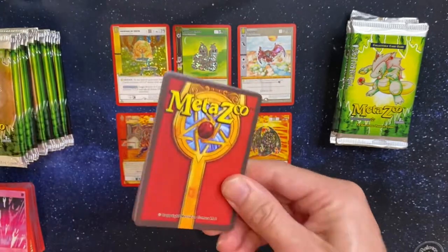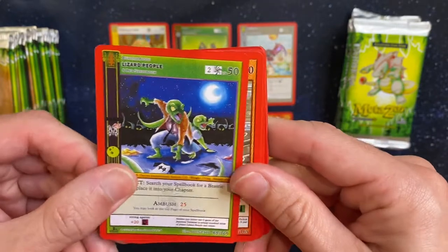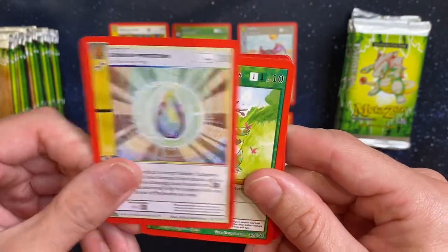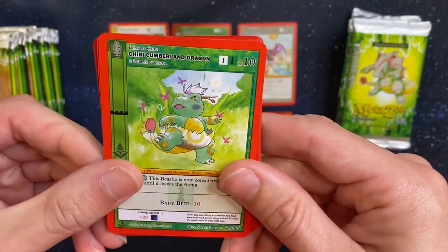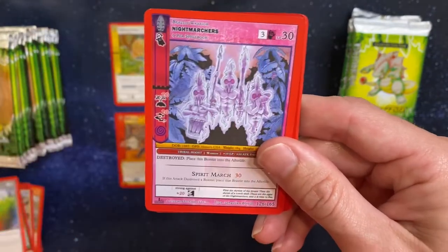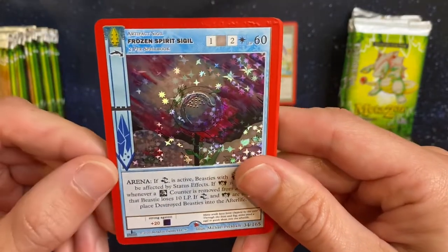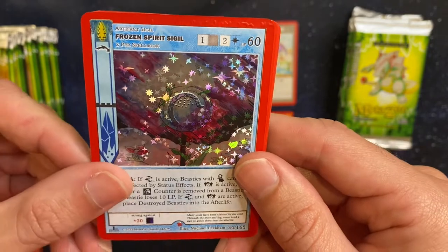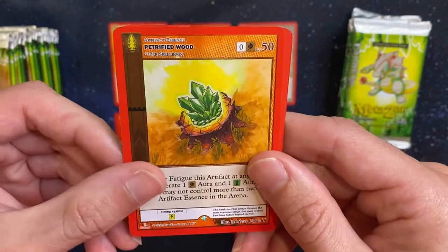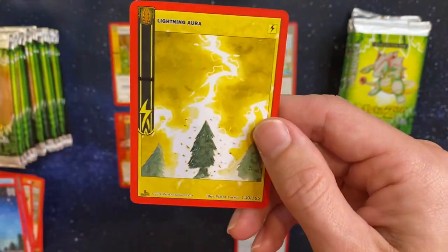I'm not going to pretend that I know everything MetaZoo — I will eventually. Just like when I first started opening up Pokemon cards, I didn't know much, and I learned. I learn something every single day, guys. Here's a Spectrum Shift. Night Marchers. A Hollow Frozen Spirit Seagull. And then the Petrified Wood. Snowflake Token. Stars. And Lightning Aura.